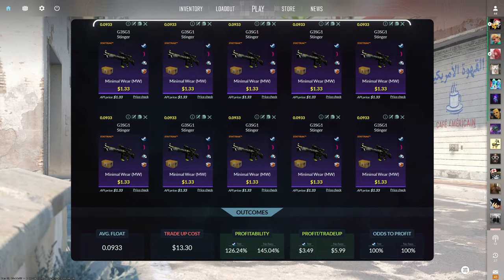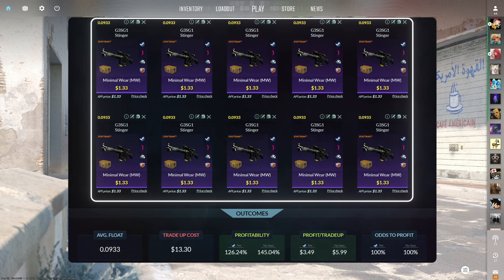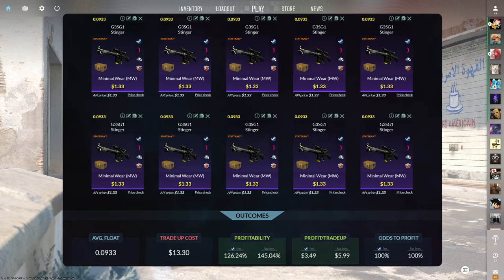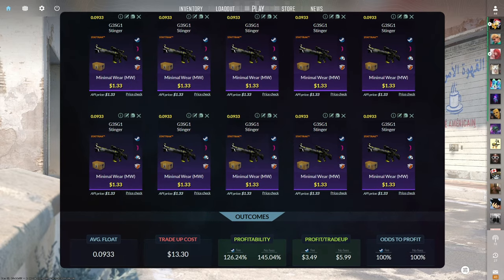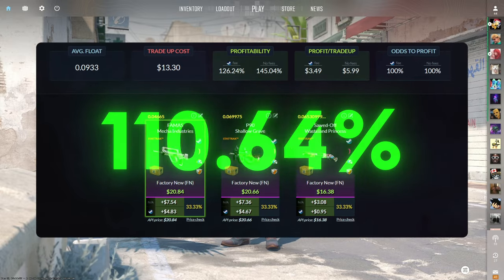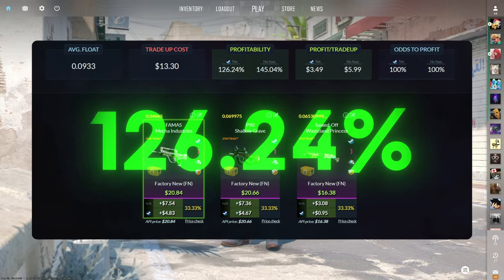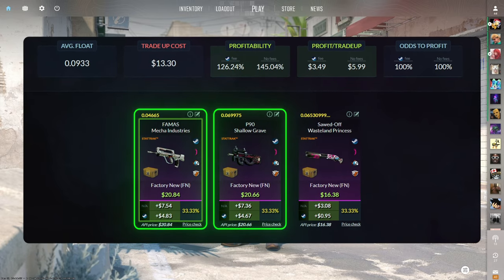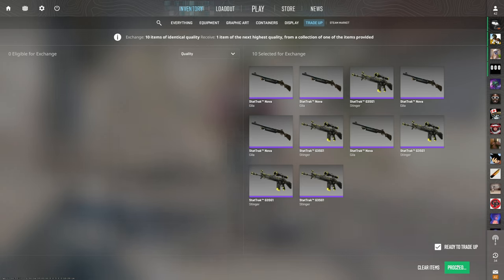The third trade-up consists of 10 StatTrak Minimal Wear Restricted skins from the Glove Case below a 0.0933 average float. Make sure to get each of the inputs for $1.33 or less. This trade-up costs $13.30 total and has a 126.24% profitability after Steam fees. Every outcome is profitable, but the FAMAS and P90 are the best, each at over $4 of profit.